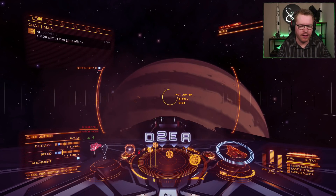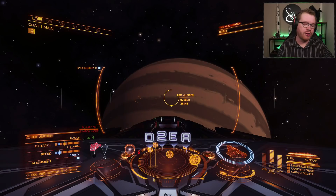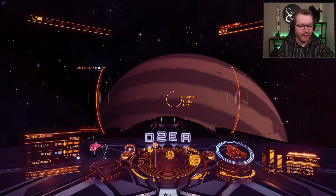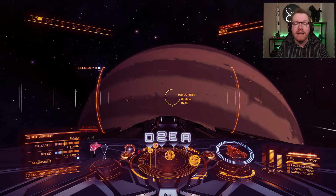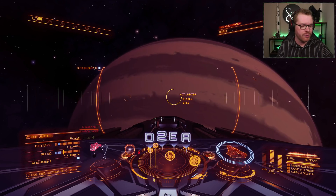Why is this system special? Because if we jump into the map, notice that this system is unpopulated. Because the system is unpopulated, that means it counts as an anarchy system. And because it's anarchy, that means we're allowed to kill everything — we can kill clean ships, kill everything that moves, and we're not going to get a bounty, notoriety, or any police coming after us. We're just good to go and slaughter everything that moves.